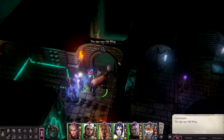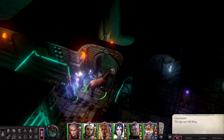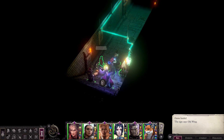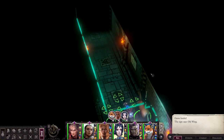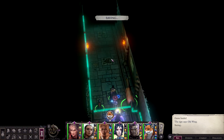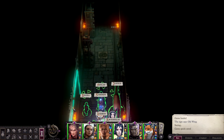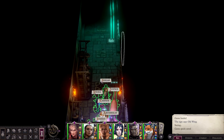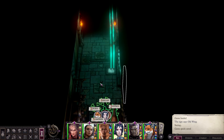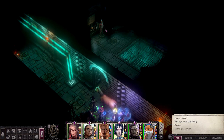The sign says Old Wing — I thought it was in there past here, but it's actually on top. Let's head through and see what's going on. We know nothing about what's happening yet. No doors on either side. I'll do a quick save and we'll move. Still no doors. There we go — we got one up here. Yeah, this is a bit creepy. Now it's very creepy.